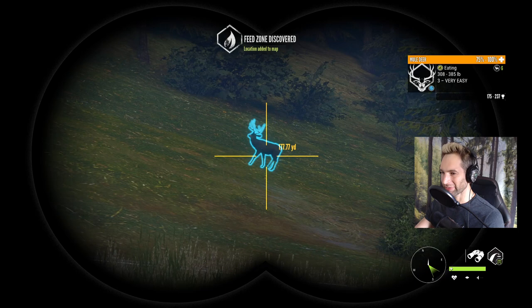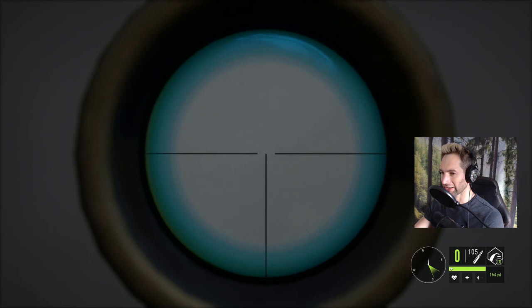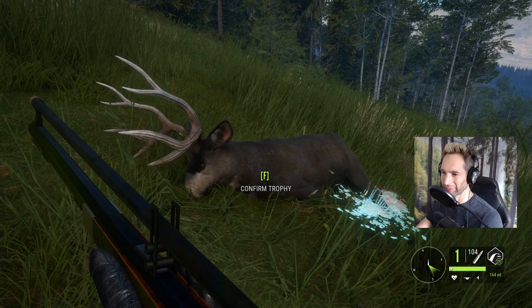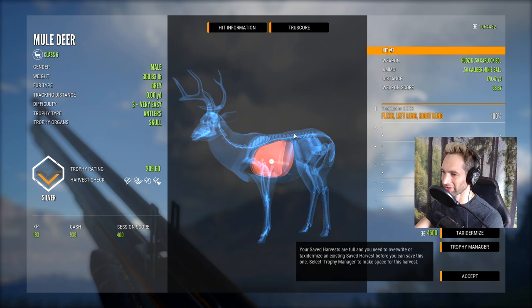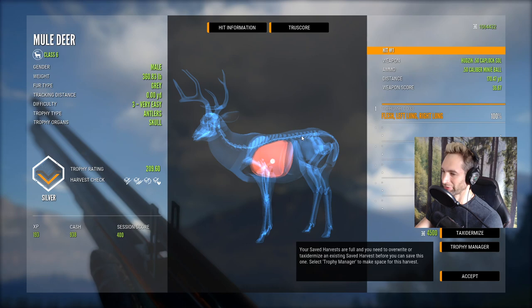Before we head out to Layton Lakes, I want to take a shot on a really good mule deer buck we saw yesterday and show you how well these mini balls work. Now clearly a big old bull moose is going to be quite a bit tougher than a mule deer buck, but still — double lunged him at 170 yards and hit exactly where we're aiming. We don't have to hold high or low; we can zero in for 160, 100, or 200 and it shoots dead on.